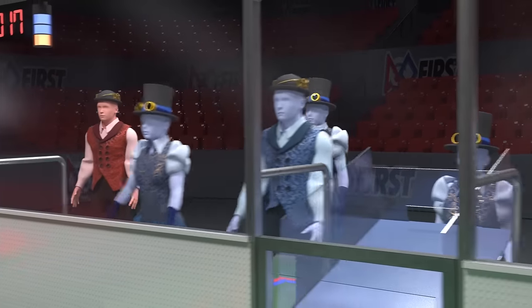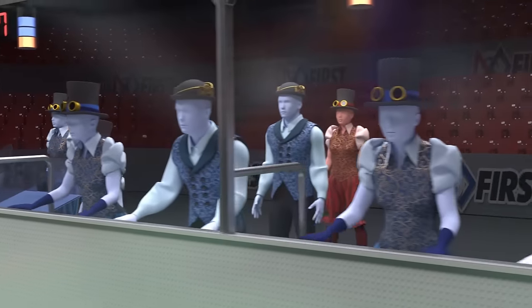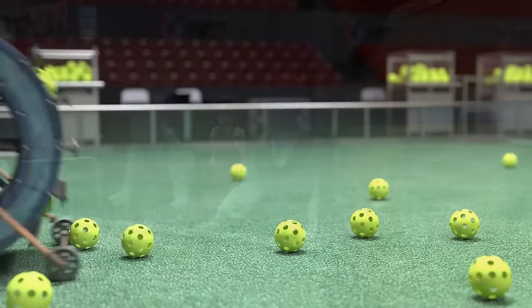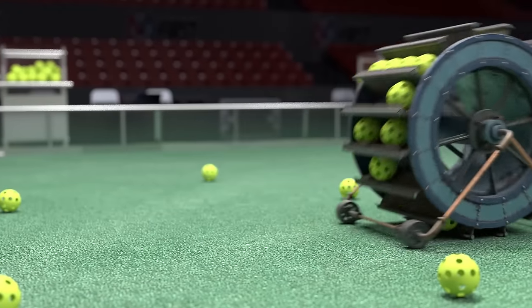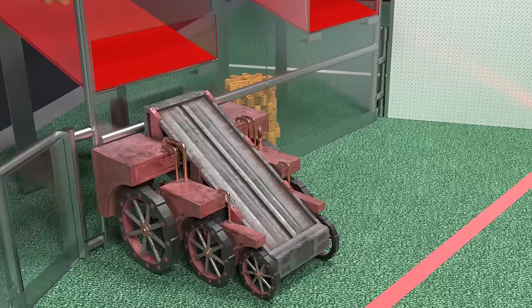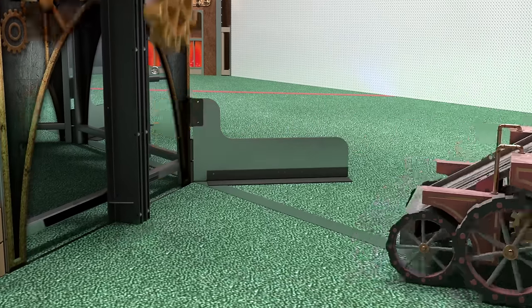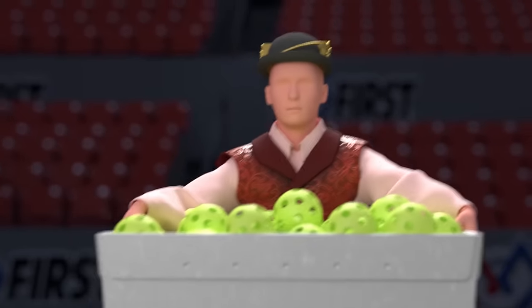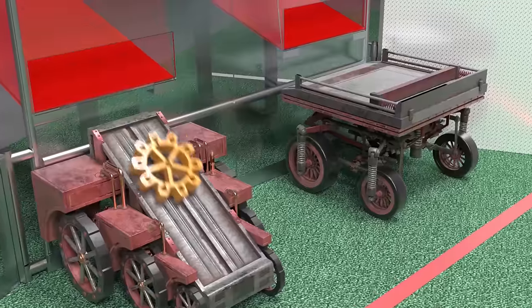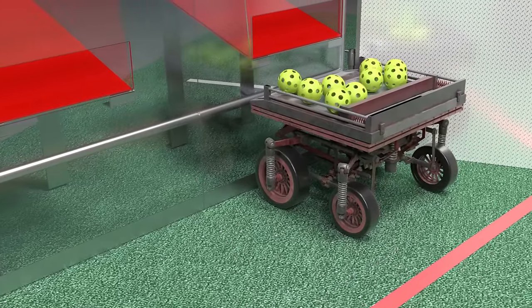During the following 2 minute and 15 second tele-operated period, human drivers remotely control their robots. They continue to gather fuel from the field in the hoppers to score in the boilers, and also collect and deliver more gears. Human players located behind the alliance station wall deliver gears and recycled fuel to robots through the loading stations.